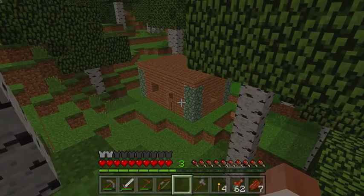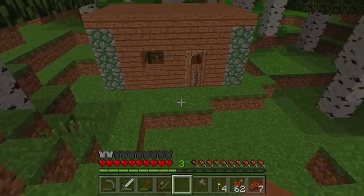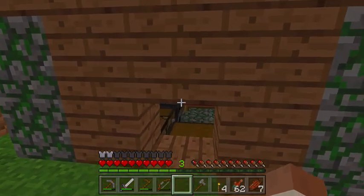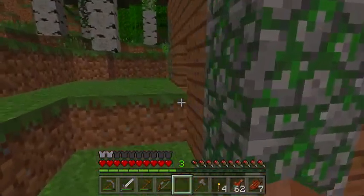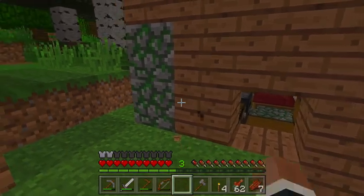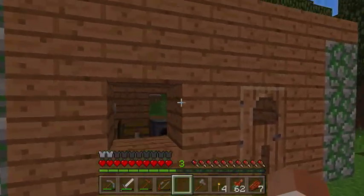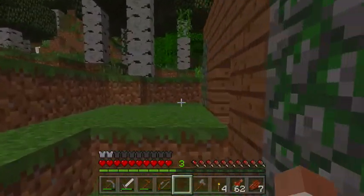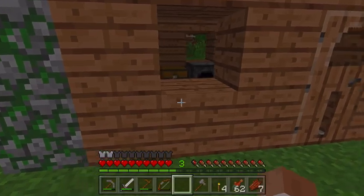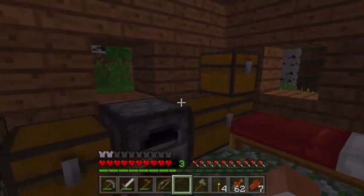Yep. So for those of you who are wondering, this right here — this was Chris's first house on this world. Not his first house ever, but even if I wasn't a hundred percent sure that this was Chris's house, he uses this mossy cobble design in so many of his builds. It's sort of like a design choice he adopted into a lot of things — like a calling card, I guess. And yeah, this was his first house, as you can see in all its glory.